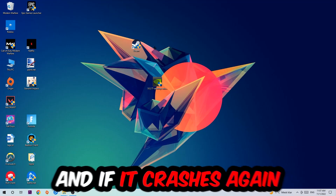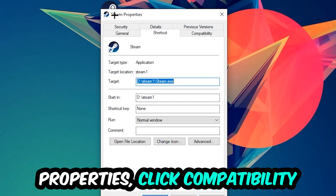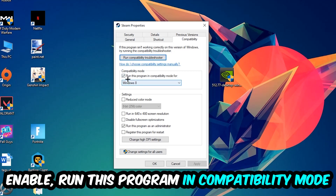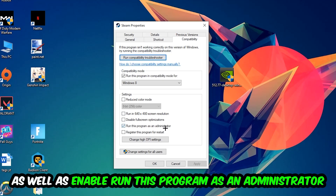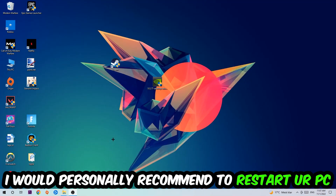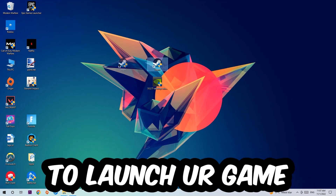If it crashes again, return to your shortcut, right-click it, go to the very bottom where it says Properties, click into Compatibility, and copy these settings: enable Run this program in compatibility mode and select Windows 8, enable Disable fullscreen optimizations, and enable Run this program as an administrator. Hit Apply and OK. I'd personally recommend restarting your PC afterwards — once it restarts you should see a small shield symbol on your shortcut.